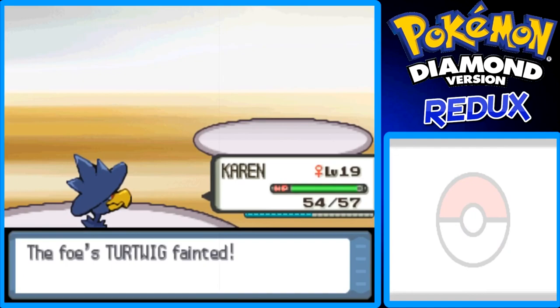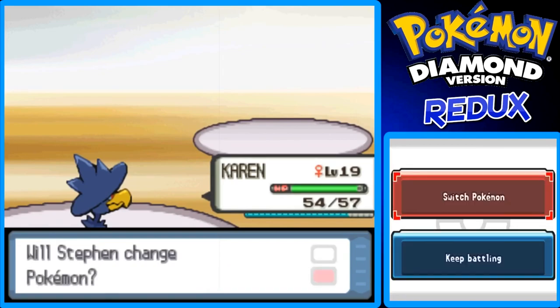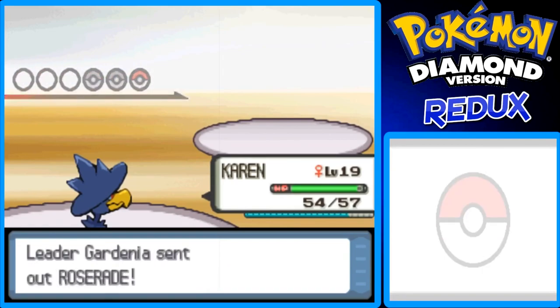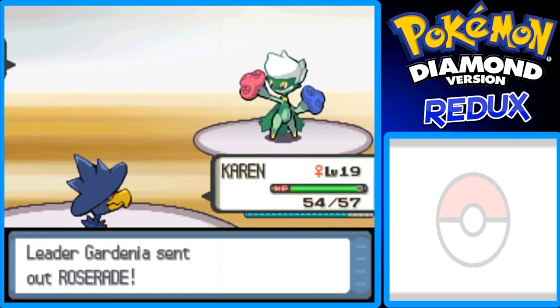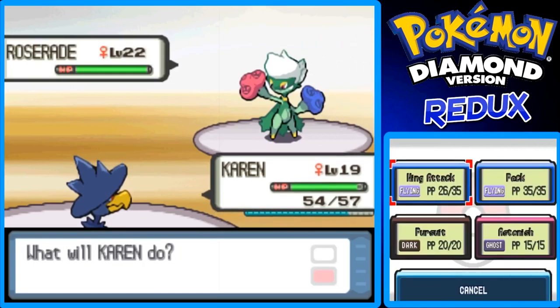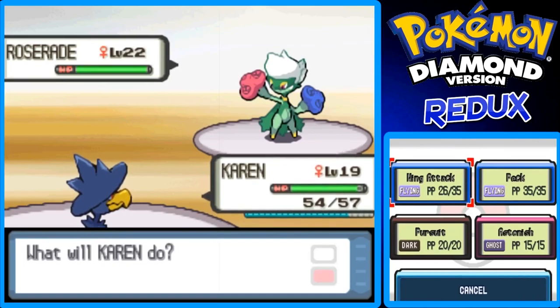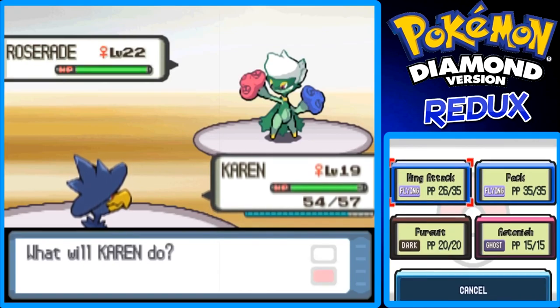Her last Pokémon is a Roserade — it's the base form of Roselia, which is pretty cool. I don't want to switch Pokémon, I want to try to go for an epic miracle sweep or something, you know. This thing's level 22, so it's higher level than probably your best Pokémon.